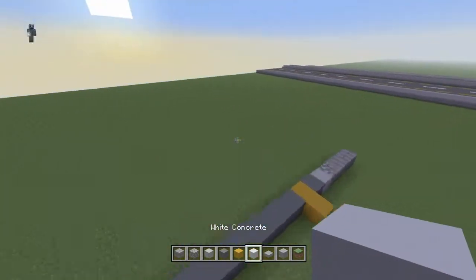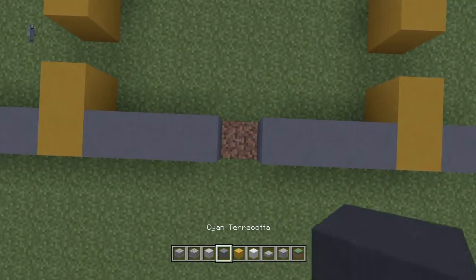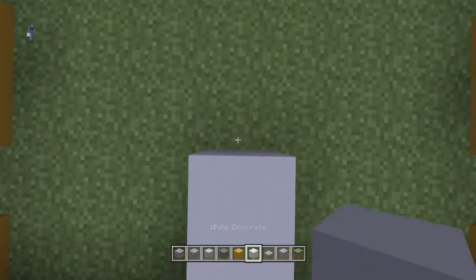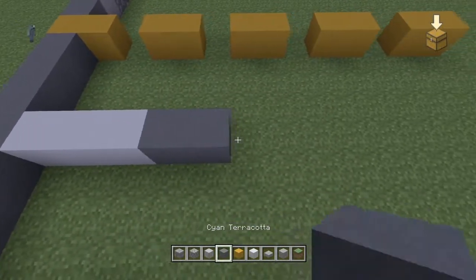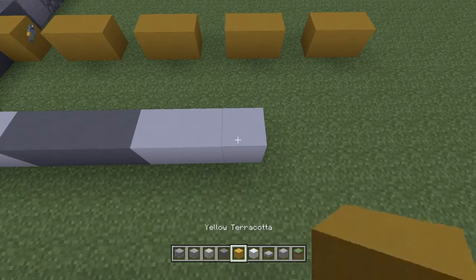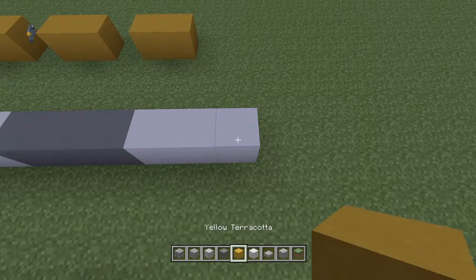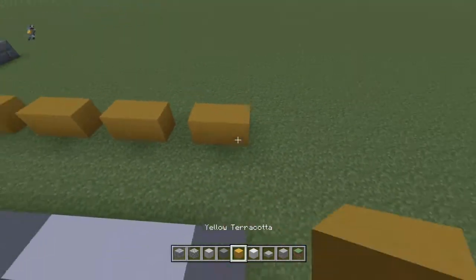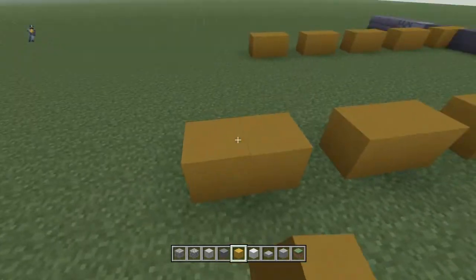Now we need to find the middle — the middle should be that block there. We're going to come out one and go: three white concrete, three cyan terracotta, three white concrete, three cyan terracotta, three white concrete, and then one more cyan terracotta just to even it out a little bit. Then the two yellows there, and we'll just extend all these yellow markings by another two.